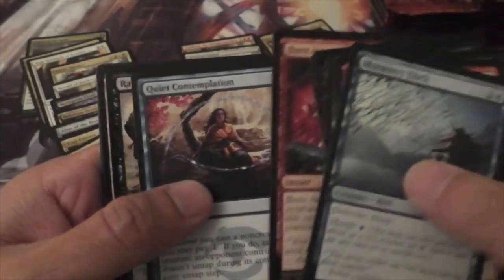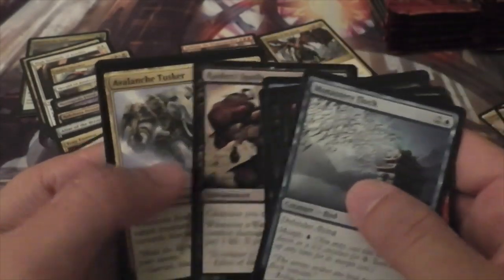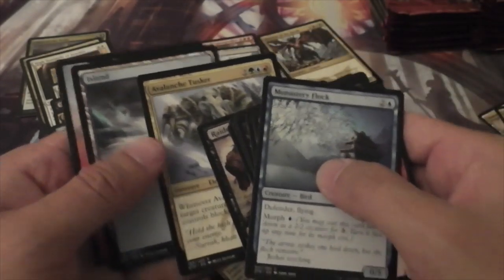Alright, we've got Burn Away, Quiet Contemplation, Raiders' Spoils, and an Avalanche Tusker.